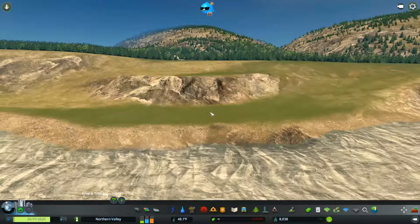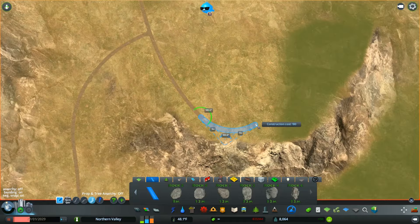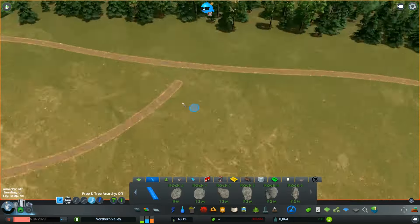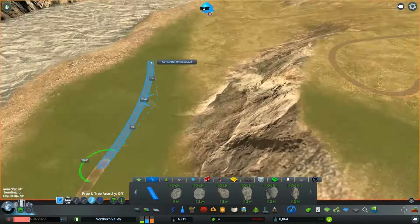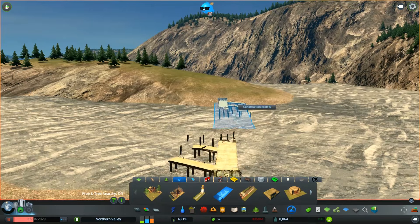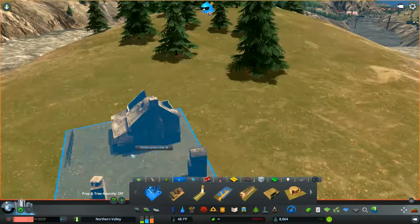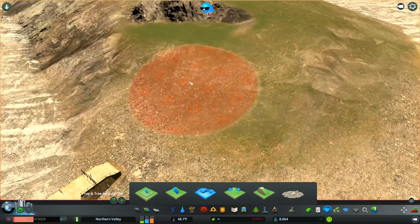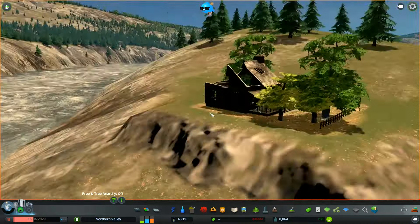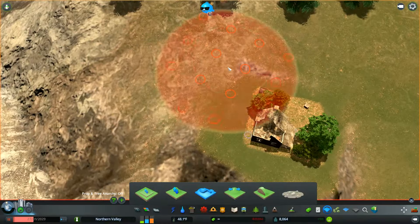The biggest thing that happened between episodes is I ended up getting 16 more gigs of RAM, so now I'm up to 32 gigs. Of course the first thing I did was go into the workshop and download a few assets and mods. The only real mod I got is the Move It mod, which I use at some point in this episode. All of that will be in the asset list linked in the description.